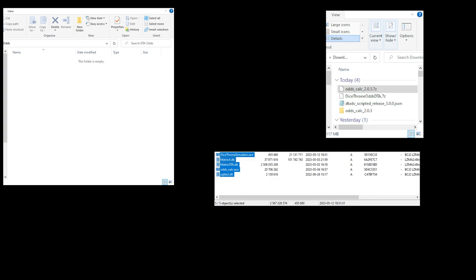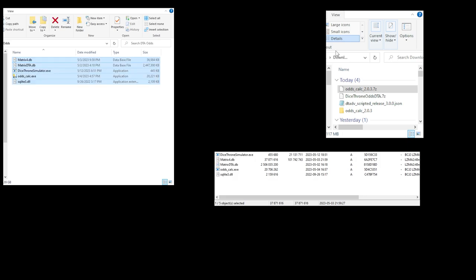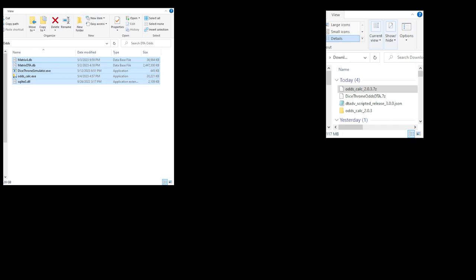Click them, drag them over. I'm going to place them in my DTA Odds folder, and it's going to think for a minute. And there's the files. So we are done with that — we are done with downloads.